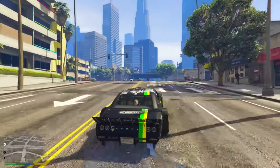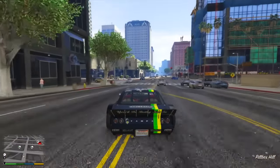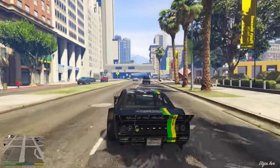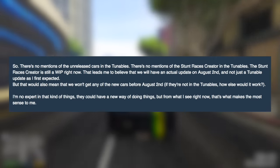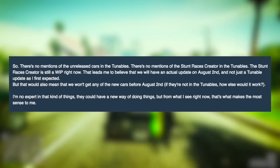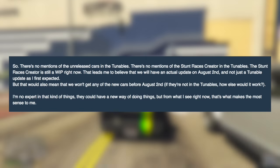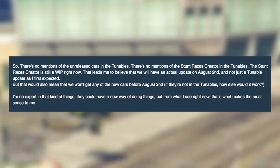That was my initial theory, because they've never had this many hidden vehicles locked away — typically it's only one or two, or at most three, like we saw with the Finance and Felony DLC. However, some very interesting information has come out from Yan2295. He posted on the GTA forum site stating: there are no mentions of the unreleased cars in the tunables, no mentions of the stunt races creator in the tunables, and the stunt races creator is still a WIP right now. That leads him to believe we will have an actual update on August 2nd, and not just a tunable update as he first predicted — but that would also mean we won't get any of the new cars before August 2nd.